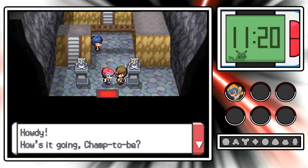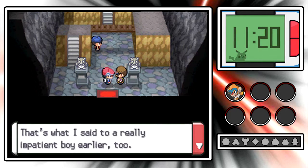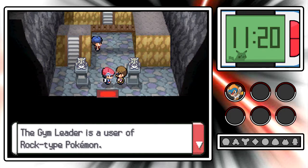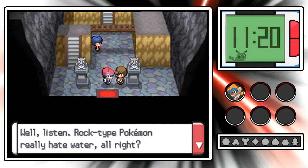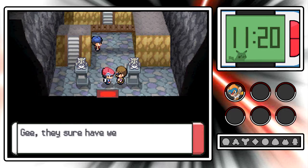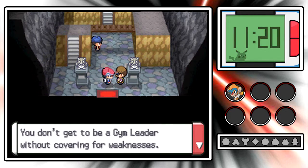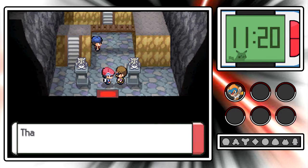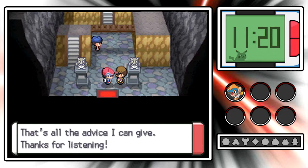The gym guide says: The gym leader is a user of Rock-type Pokemon. Rock-type Pokemon really hate water, and they're also weak to Grass-type moves. But don't think it'll be easy - you don't get to be a gym leader without covering your weaknesses. Going after a Rock-type Pokemon with a Fire-type Pokemon won't be easy either. That's all the advice I can give.